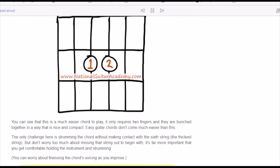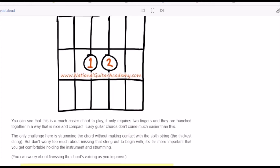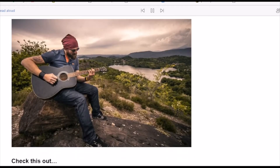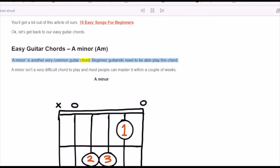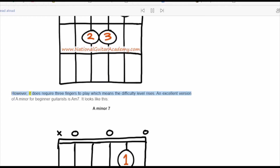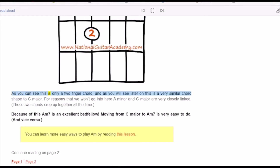A minor is another very common guitar chord that beginner guitarists need to be able to play. A minor isn't a very difficult chord to play and most people can master it within a couple of weeks. However, it does require three fingers to play, which means the difficulty level rises. An excellent version of A minor for beginner guitarists is Am7 — as you can see, this is only a two-finger chord.